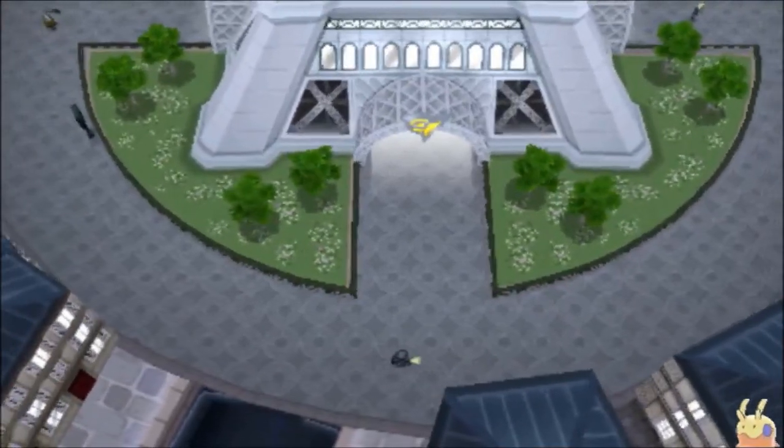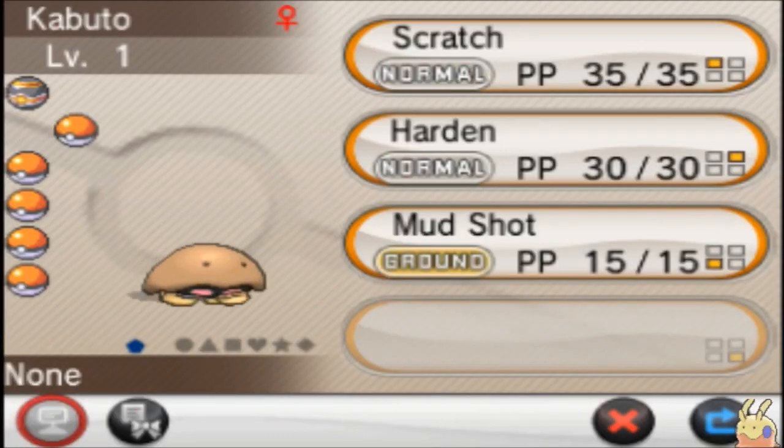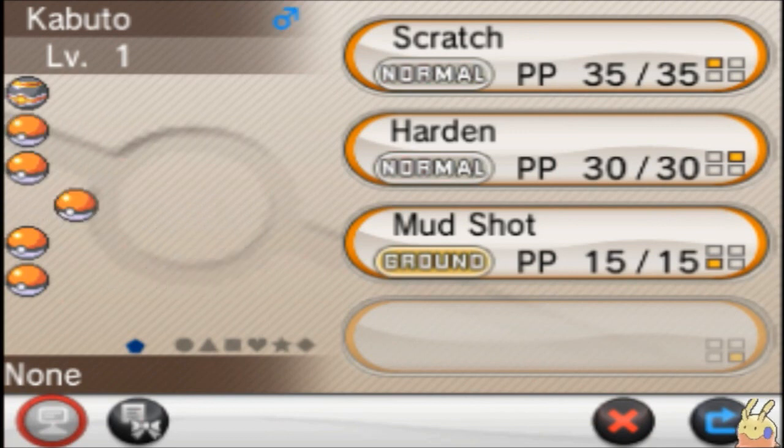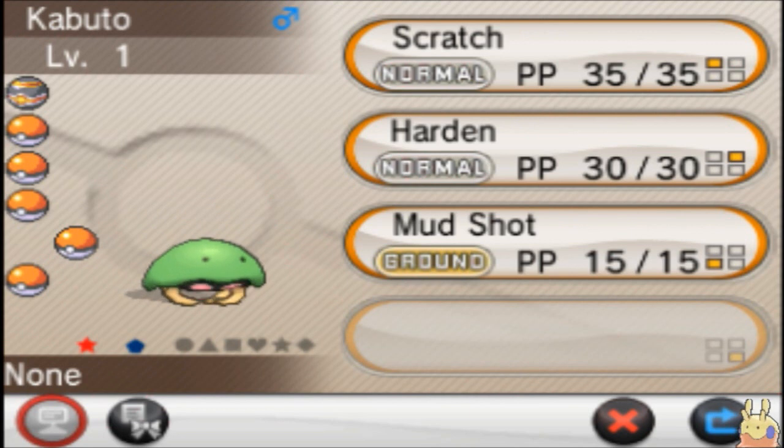Gumiswag back here with that shiny Kabuto. I'm going to go ahead and see if I can get the bottom screen - it's a little blurry. Here are the Kabutos we got beforehand: first Kabuto, second Kabuto, shiny Kabuto. This one will be renamed to Democracy - get it, Democracy?